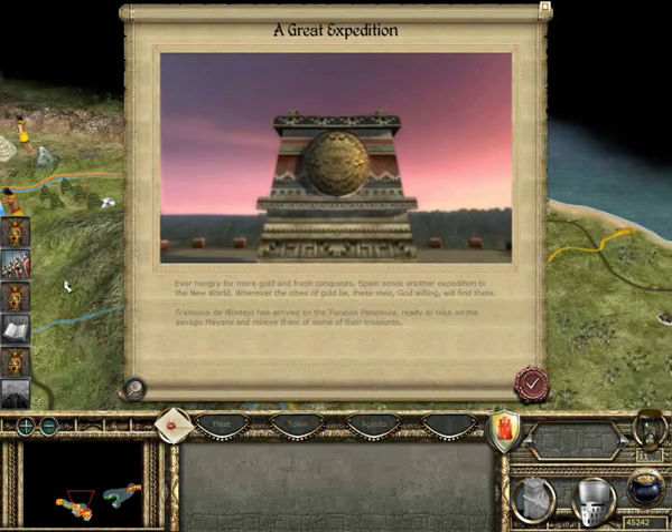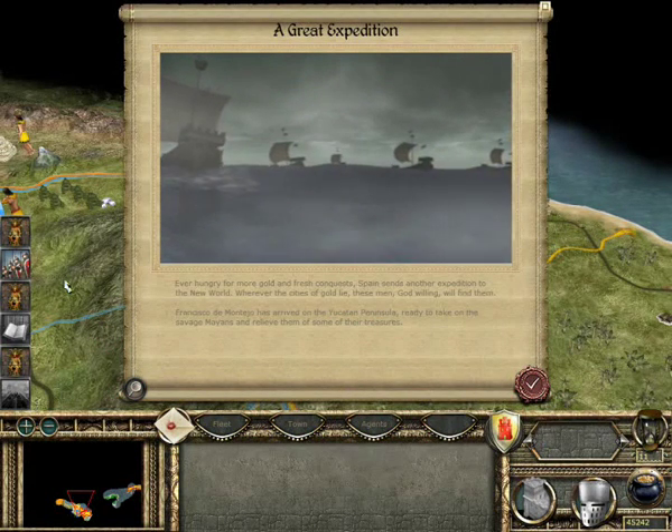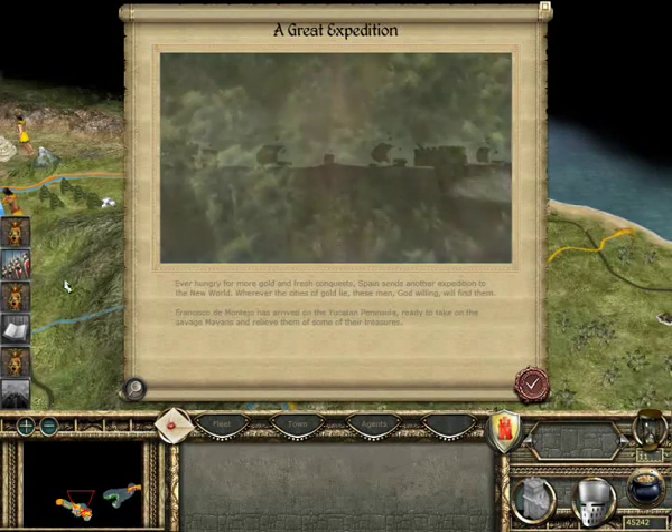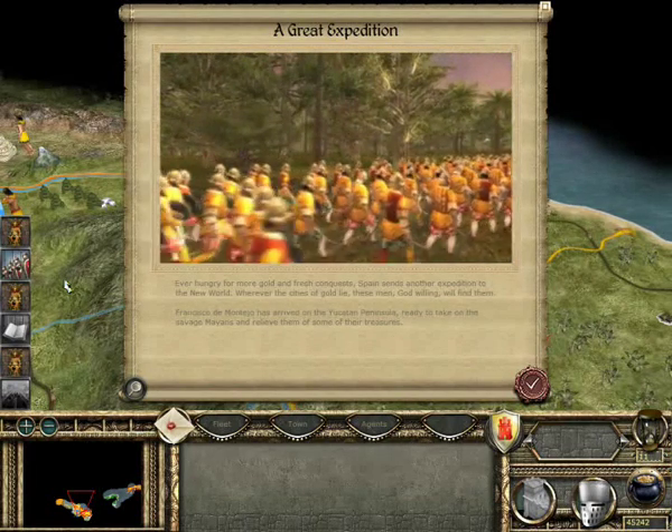Ever hungry for more gold and fresh conquests, Spain sends another expedition to the new world. Wherever the cities of gold lie, these men, God willing, will find them.